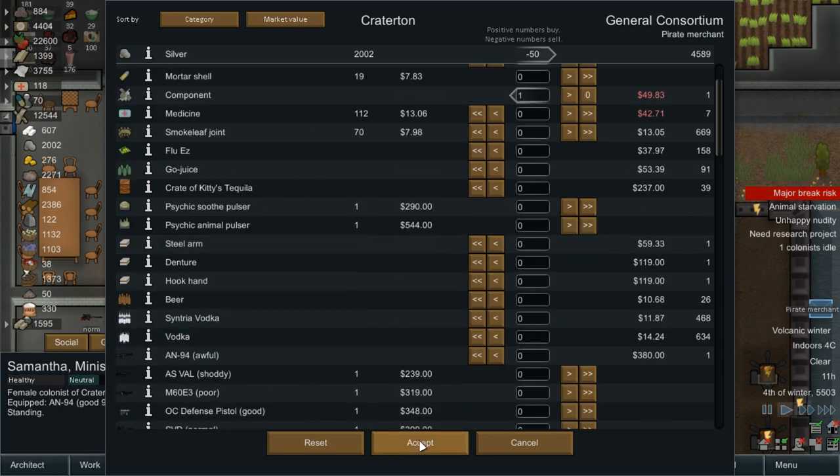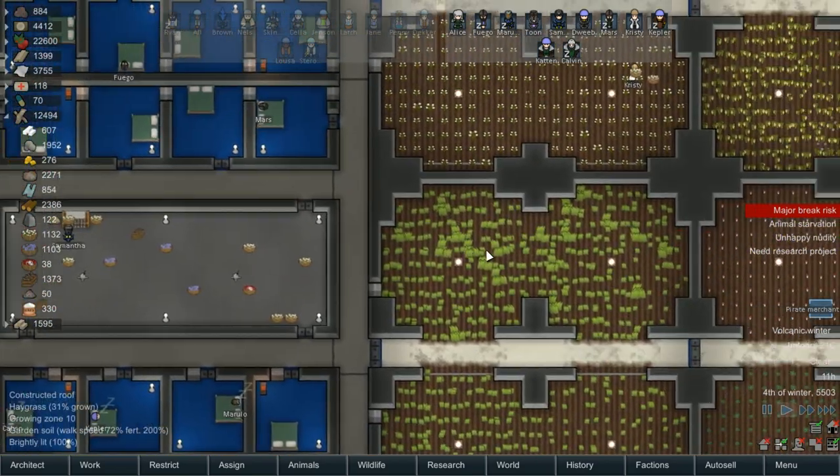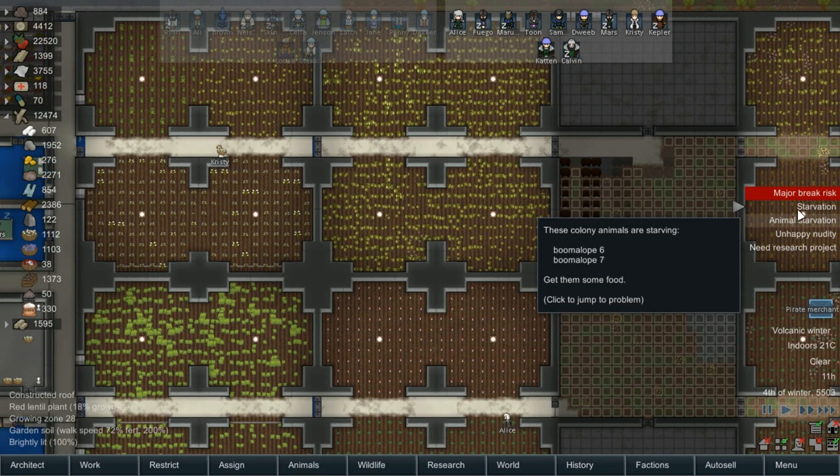No speed skins. We could just go like that. The pirate merchant does buy alcohol, so once we get alcohol production up and running, we pretty much have something to sell to everyone all the time.